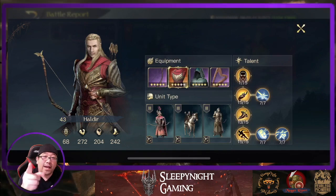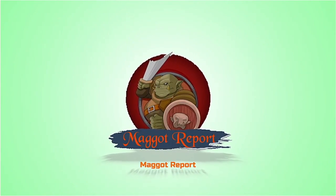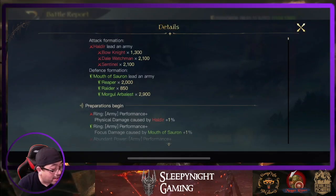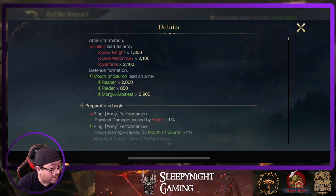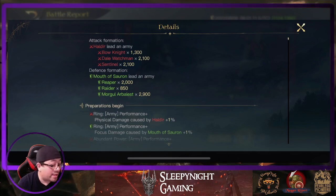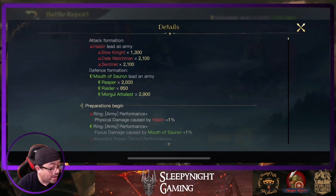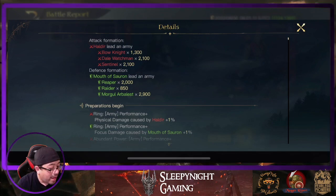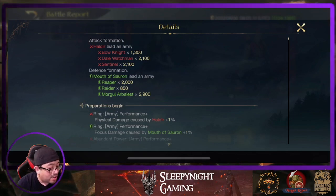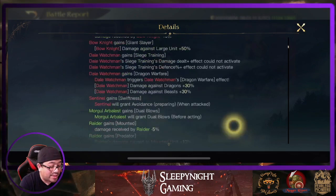Let's move on to the maggots report. HowDear has covered 1300 bow knight, 2100 Dale Watchman — first time I actually see anybody use Dale Watchman — and 2100 sentinel. Mouth of Sauron has 2000 reaper, 850 raiders, and 2900 mogul alabets. Alright, let's commence this.